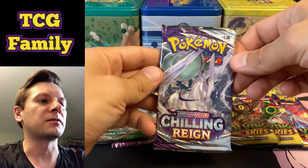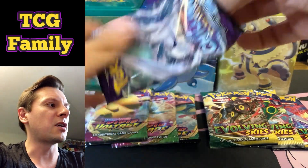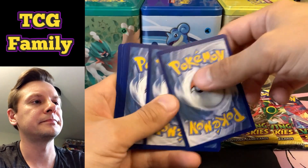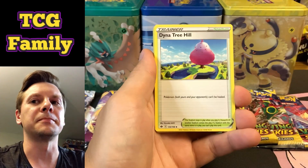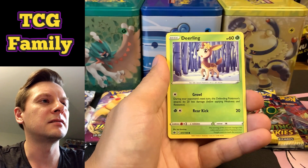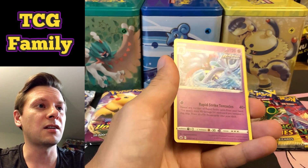Second pack of Chilling Reign — got the Ice Rider Calyrex pack art. I'm doing my best to open these packs up nice and clean from the bottom so I can reuse them for display purposes. Darkness Energy, Darkness Energy, Diana, Treehill, Justified, Gloves, Lucky Energy, Lapras again, Blitzle again, Aaron, Deerling, Delibird, Clavipus. Come on big money — Malamar non-holo rare, Rapid Strike.